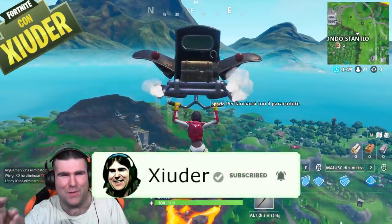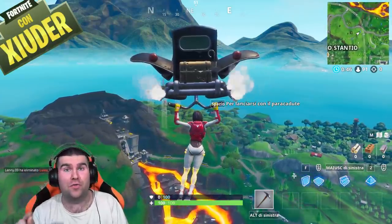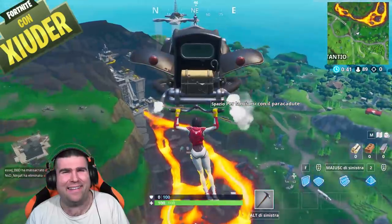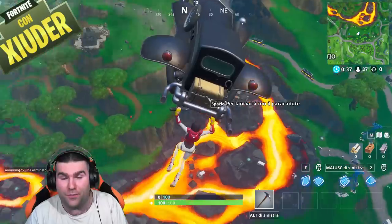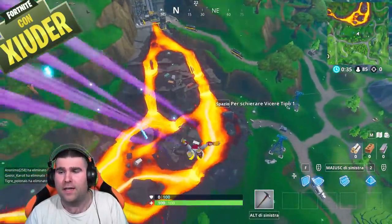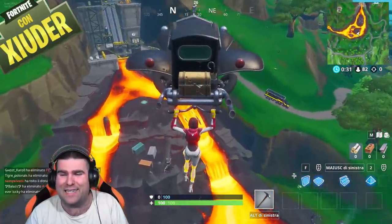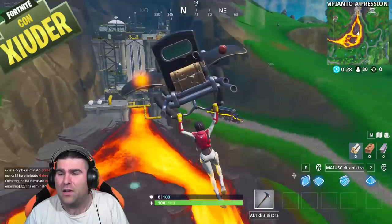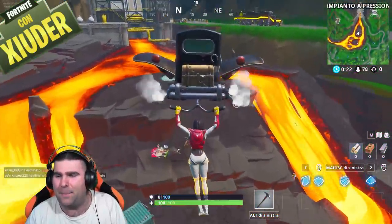nuova posizione di un nuovo Fortbyte. Stiamo parlando del numero 92, un nuovo tassello pronto ad essere inserito nel nostro puzzle della sezione sfide relativa ai Fortbyte. Come vedete ragazzi sono insieme a un sacco di altre persone proprio nella parte iniziale della lava del fiume ragazzi. Come vedete dalla minimappa